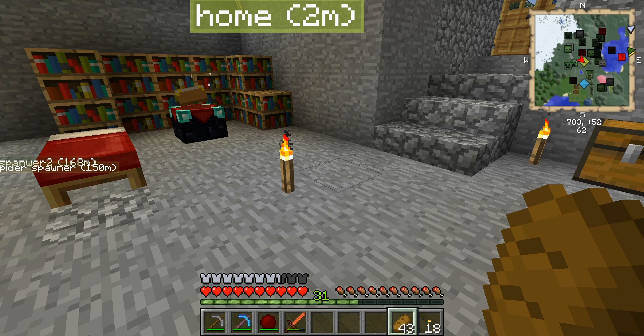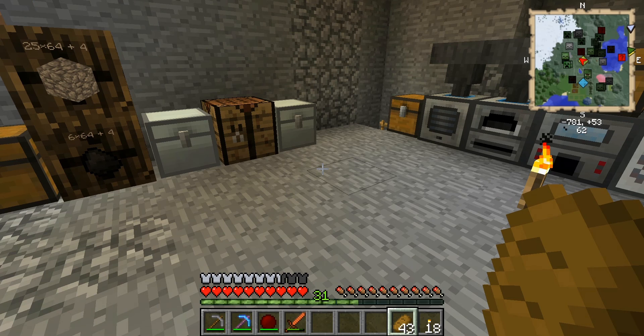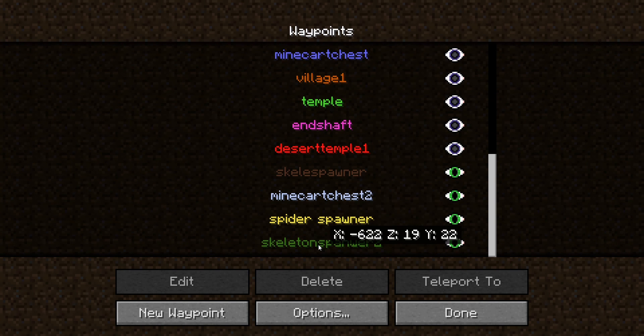I've done a lot since the last episode. I found a mineshaft, and I also found two skeleton spawners, a spider spawner, and a lot of minecart chests — I'm guessing from Railcraft — that spawn randomly in mineshafts. It's great to find these spawners because we will be using those very soon.